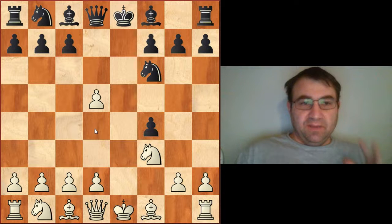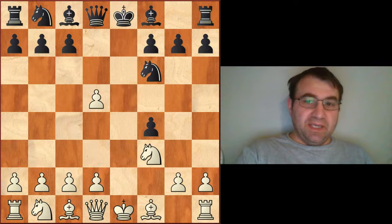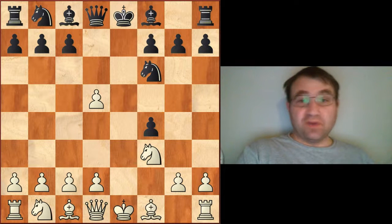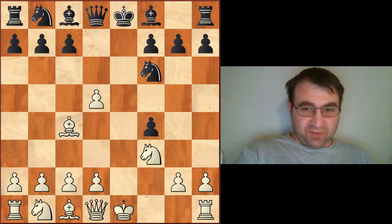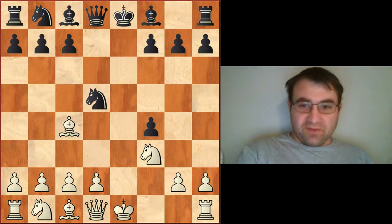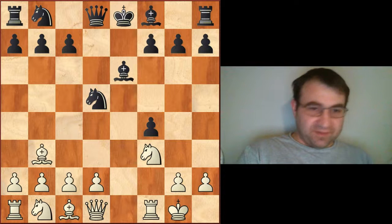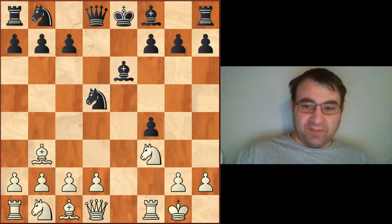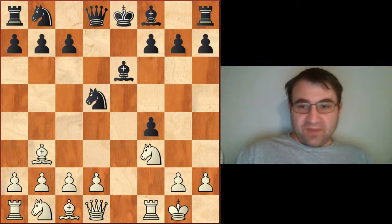Now we hit this interesting moment where we have to decide between bishop to c4, just kind of hanging on to the pawn, bishop to b5 check, which is another interesting approach, and just holding the pawn to c4. The first idea that I was ever exposed to was bishop to c4, and then people are going to play knight takes d5 — they're going to take the pawn with the knight. After they take the pawn with the knight, we need to castle. They're going to play bishop e6, bishop b3, and we're actually following a couple of different games, including Nakamura versus Adams, played in London in 2011.